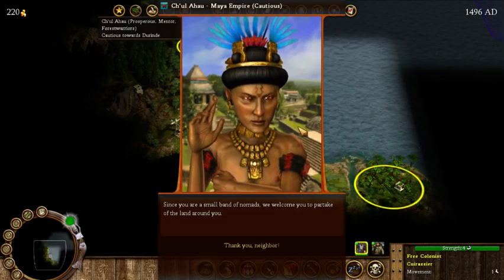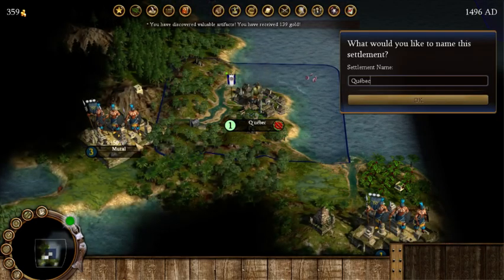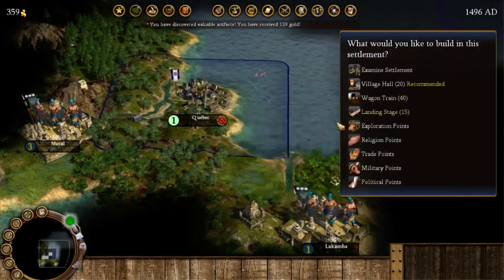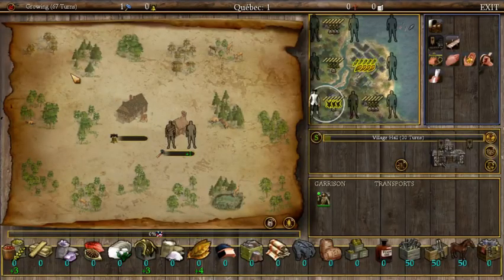Let's build our settlement here — and hello to the Mayans! They welcome us as a small band of nomads to partake in the land around us. I didn't realize I was so close to the Mayans. We're going to be working on a village hall. One thing that's different: usually when you start settling you get a bunch of buildings automatically, but with this mod you have to individually build each building. So if I want to make coats out of fur, I actually have to build that coat manufacturing building now.